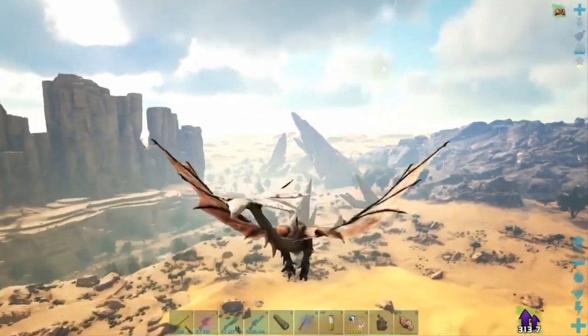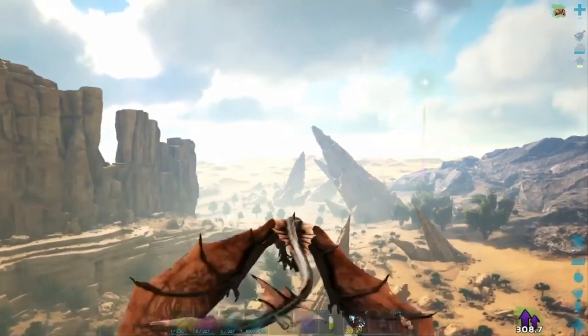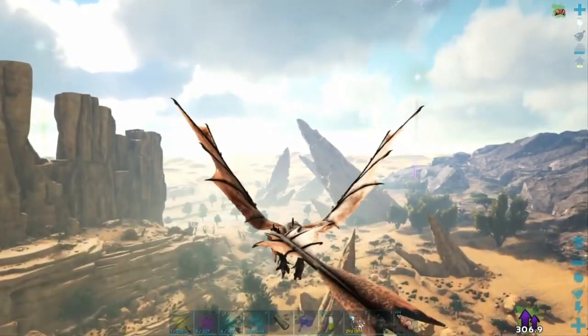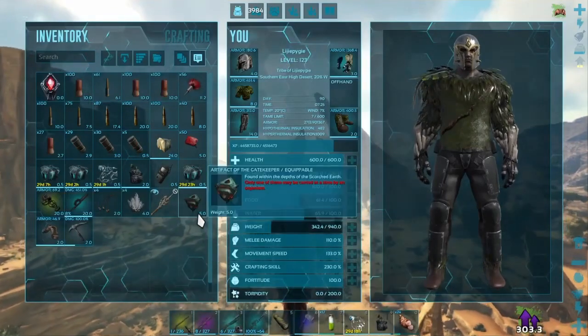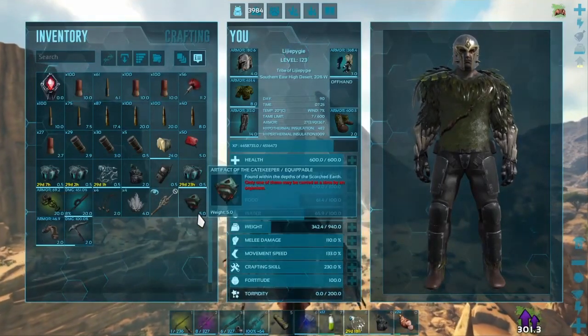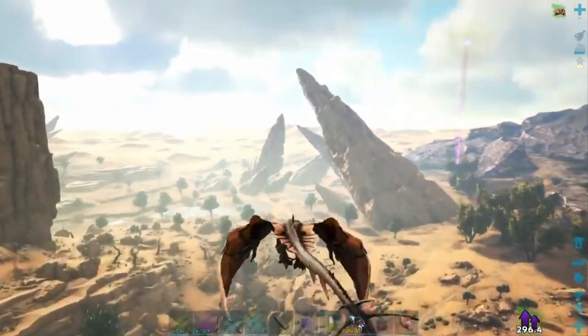So the next cave we're gonna try is the church cave. I don't know what the artifact is called actually — what even is the artifact I just got? Artifact of the Gatekeeper. Okay, that's cool.